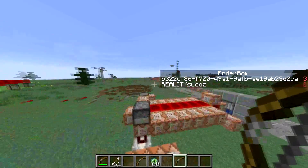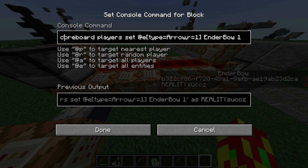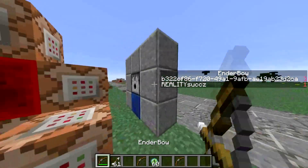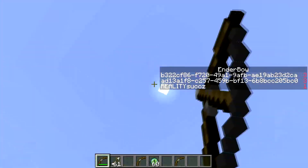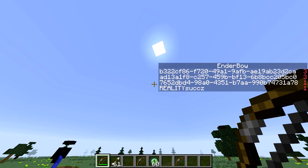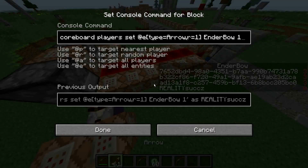Now, what you saw there - it's saying all the players whose score of ender bow is at least one, relative to them up one - right at where they're shooting the arrow from - set all arrows within a radius of one, set their score of ender bow to one. So even if there's an arrow stuck in the wall right here, it would set the score up. See, I'll shoot one up. The second I shoot it, its score becomes one.